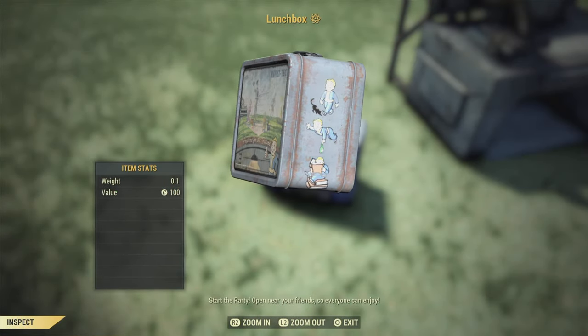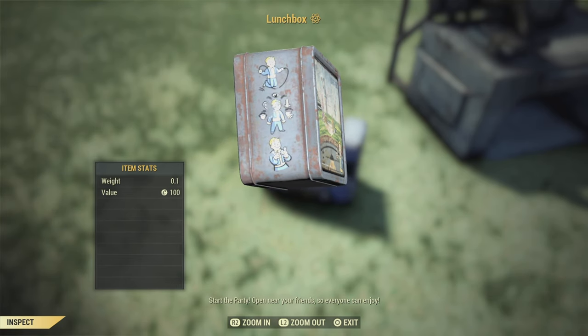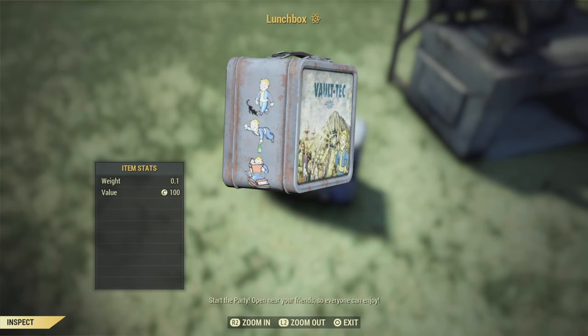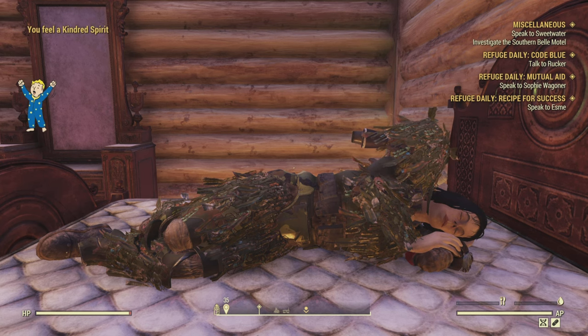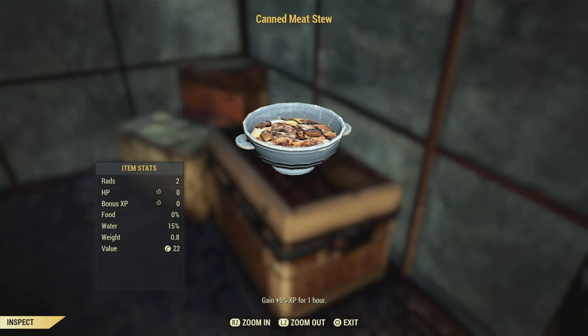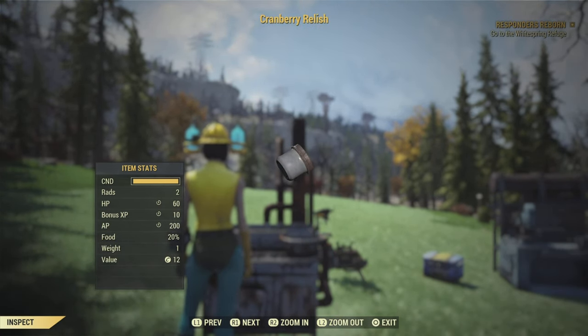The first most obvious XP buff is to pop four lunchboxes. You can buy these for real money, but you can also unlock them on the scoreboard. Pop four of these and you'll get a 100% XP boost, and everybody around you will be thankful as well. Another simple way to get XP is by sleeping in a bed — if you stay in it long enough till the little yawning vault boy symbol pops up, you'll get the well-rested bonus or the kindred spirit one if you're with your companion, giving you a nice 5% XP boost. There are also foods that can help: the canned meat stew from the feed the people event gives an extra 5%, and cranberry cobbler and cranberry relish will also give you a nice XP boost.